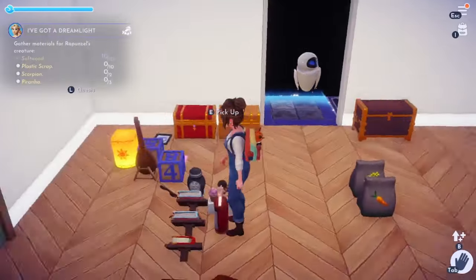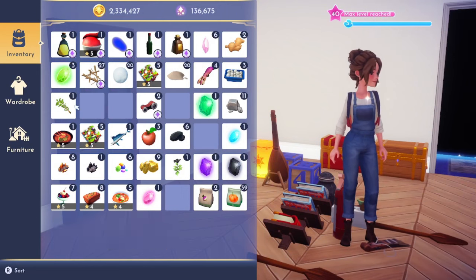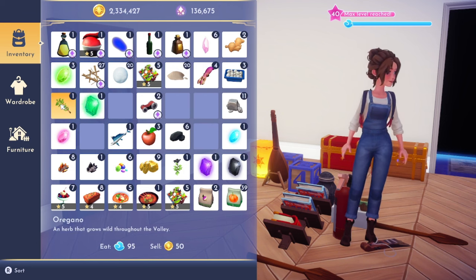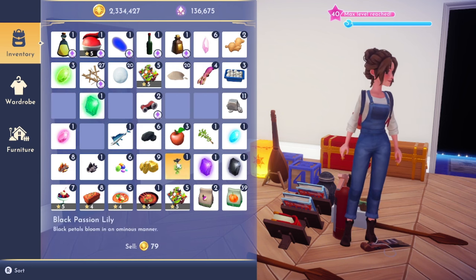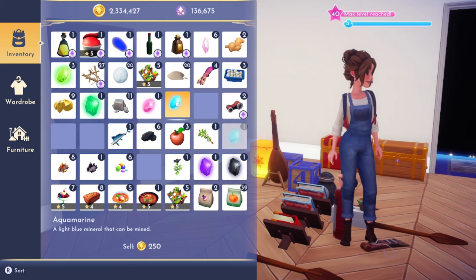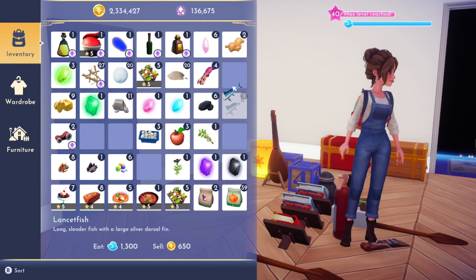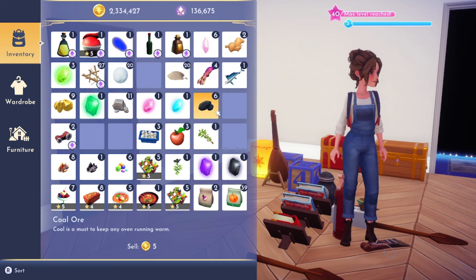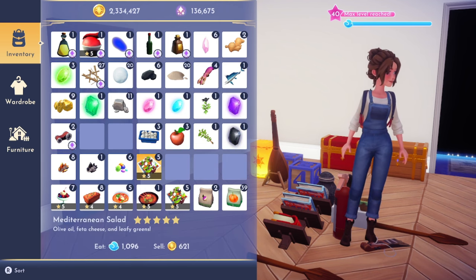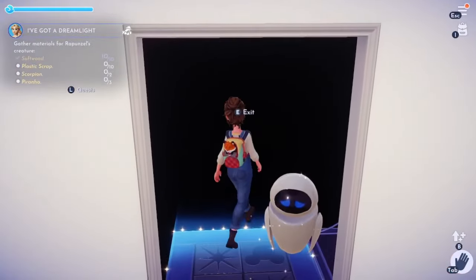I've been stashing all my random time bending gifts over here. I want to put these over here — I'm just going to organize for a second. I can eat this, and actually get rid of a good bit of this stuff. Most of this... there's more salads up there so I can eat all of those. All right, let's go to the realms.